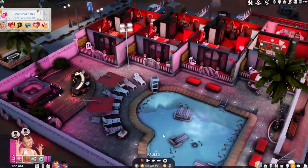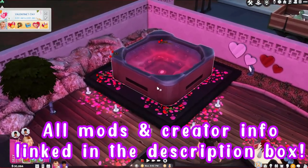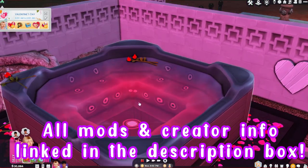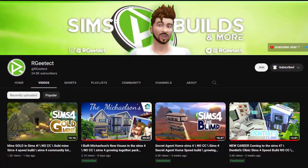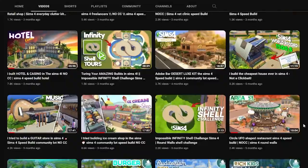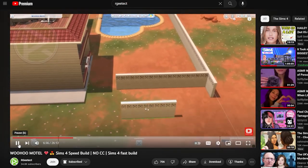I have a link to a resort mod and a hotel mod so let's see what buffs we get while we're there. Any info you might need about the creator or about any other mods are going to be in the link in the description box. Make sure to check out RG Tech's channel for all of his awesome builds and his speed builds of this woohoo hotel.